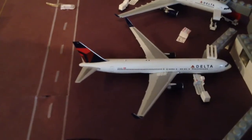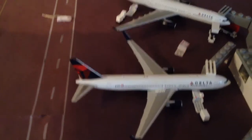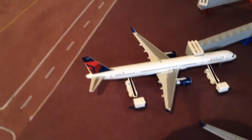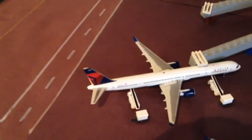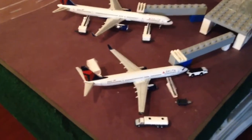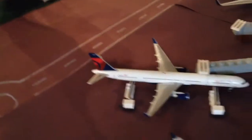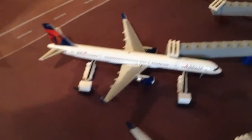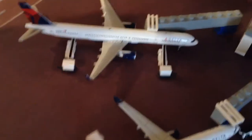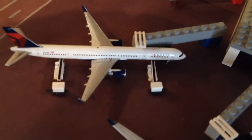Right here we have a Delta 767 which just came in from Atlanta and will be heading to Newark JFK. And we have a Delta 757-300 that just came in from Detroit and will be departing to Honolulu. And we have a Delta 737-900ER which is just getting ready to go to Seattle — it came in from Washington DCA.